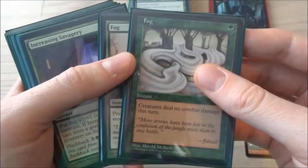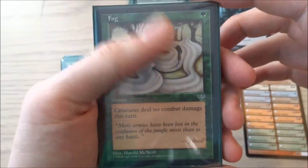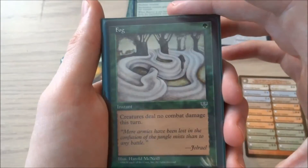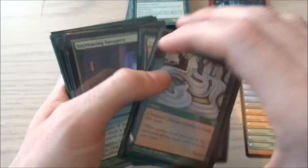I have two Fogs. Can never go wrong with a Fog — it's just a 1 green cost instant. Creatures deal no combat damage this turn. There have been quite a few games where Fog has saved my butt, especially at the end of the game. It's a really good card and it's an instant so you can play it whenever to save yourself. I have two of those.